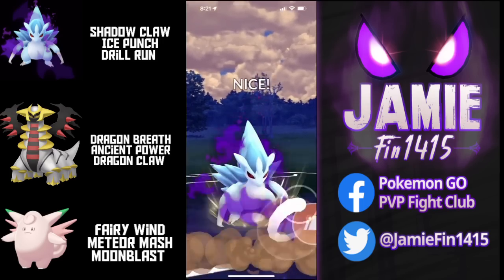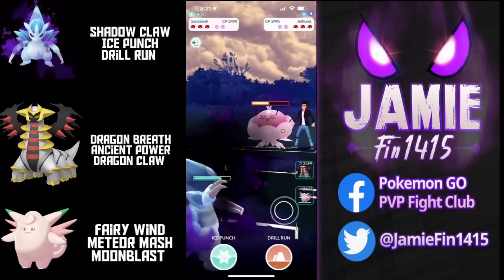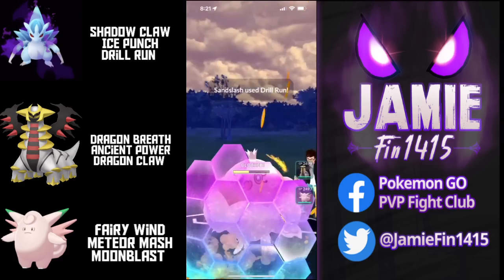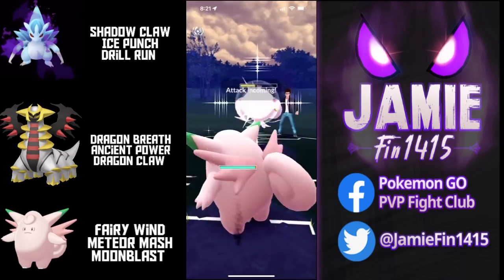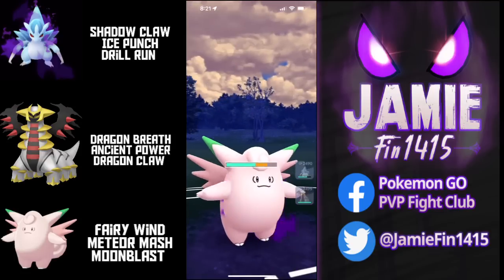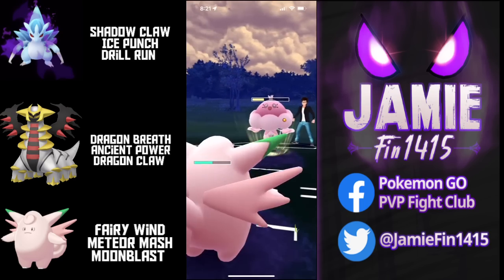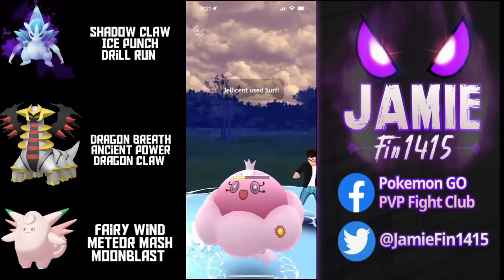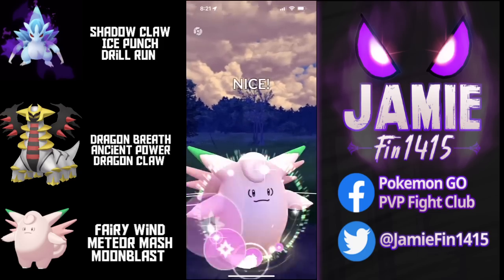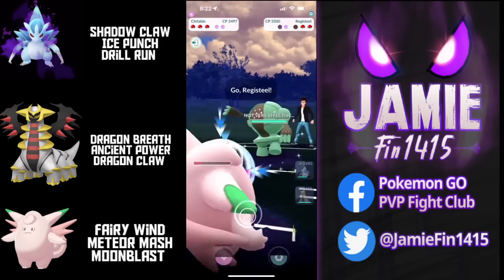In game 1, we pick up a great lead: Shadow Alolan Sandslash into Gliscor. The opponent farms up some energy, sends out Jellicent, and Zerafelro's lands Drill Run number one. Shadow Sandslash fires off the second one, drawing a Protect Shield, then we see the pivot into Clefable. Zerafelro's has wiggled himself into a very dominant position. Landing the Drill Run has put this big jellyfish into Moon Blast range. Clefable is so, so thick — we absorb the Shadow Ball, tank the Surf, return fire with the Moon Blast. The opponent is only down one shield, Moon Blast goes unshielded, and we maintain alignment and shield advantage.